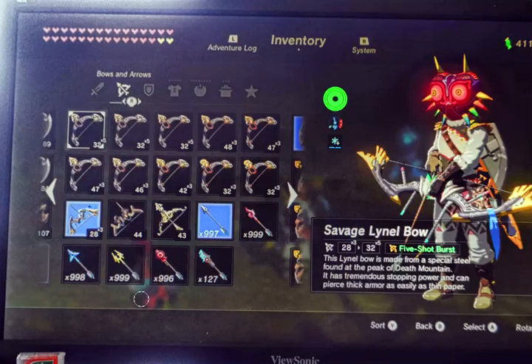These are the bows that I have. This is my favorite — the Eagle bow. I love it because it just shoots forever. You get three arrows, and you can buy it again for 1,000 rupees. I've got tons of money — $411,000 and change. Here are all the bows from the Lynels. They've got the five-shot ones, and I've got a bunch of those, and then the three-shot ones. I actually like the three shots better, because this one says five shots but it's only at 32 power, while the three-shot is at 48.